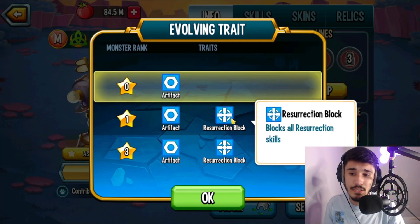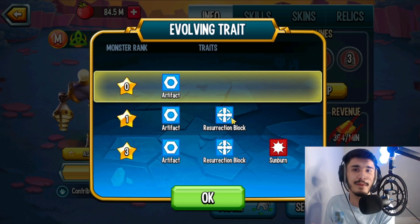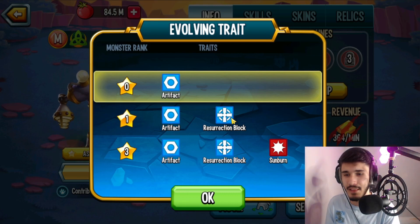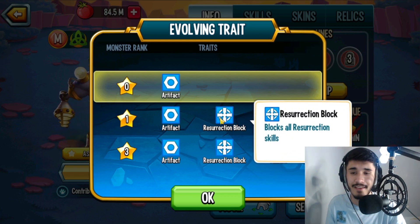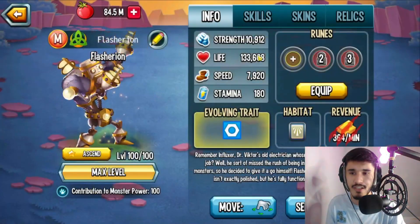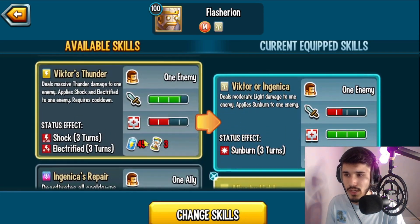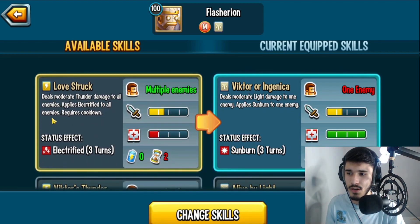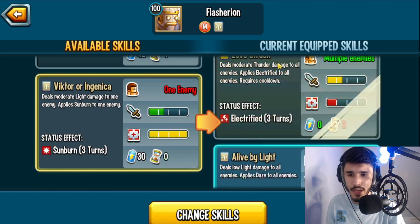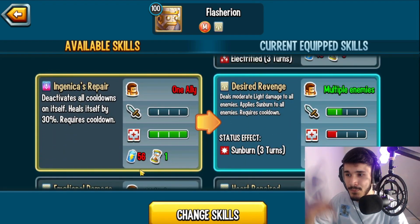The resurrection block combined with artifact is really good because resurrection block counters monsters like old divine, who's in the meta and normally resurrects a lot. Let's take a look at the skills. We have Desire Revenge, which is an AOE sunburn with moderate light damage. Then a moderate AOE damage skill that applies electrified to all enemies. And Victor's Thunder — massive damage to one enemy, applies shock and electrified. That's a massive skill, around 70-80%. What is that, an 80 or 70?